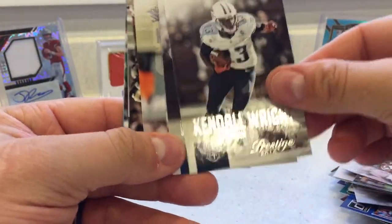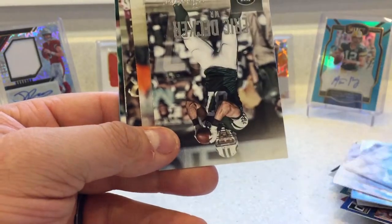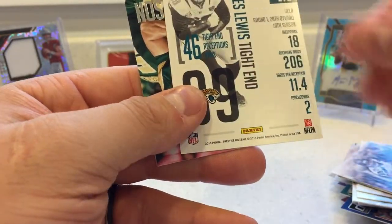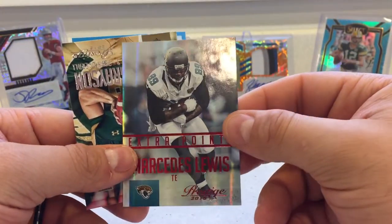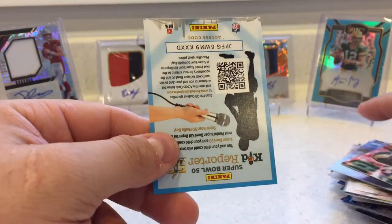And this is the last pack, and then we've got the bonus hit left. Devonta Freeman. Kendall Wright. Andre Johnson in a Colt uniform — doesn't look right. Eric Decker. Percy Harvin. Jeremy Kerley. A little Mercedes Lewis — Extra Points. Mercedes Lewis. Garrett Grayson. And another kid reporter card.